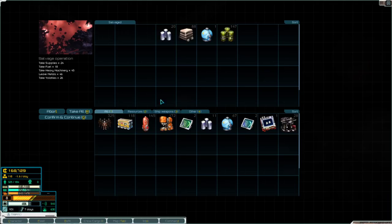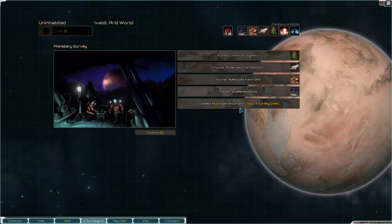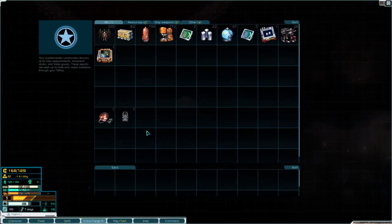Sort of as promised, there's a lot of stuff. I'm going to survey Evaldi, because it's an arid world potentially having something interesting. Let's perform a survey — scattered ruins again. So let's explore the ruins, and it gave me surveying equipment. That's not bad at all — let's learn that.